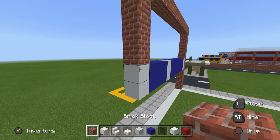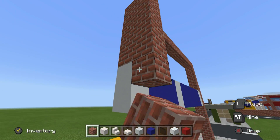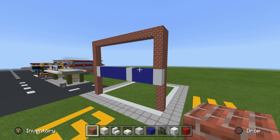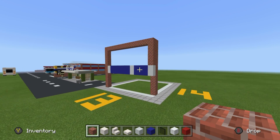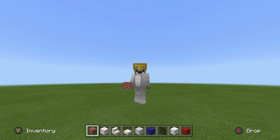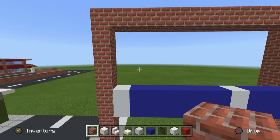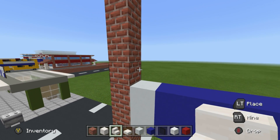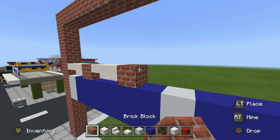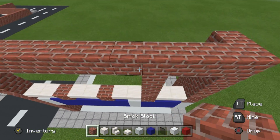We're also going to add a row of bricks directly down and behind the right-hand side here, so it connects all the way down behind the sign. This creates a layered effect where the entrance to the barbershop is actually set back in relation to the rest of it. We want a set of windows above the sign — place two upside-down stairs and then a brick, repeating left to right, splitting between windows using bricks.